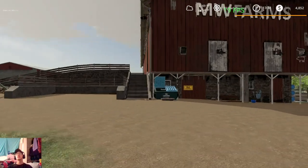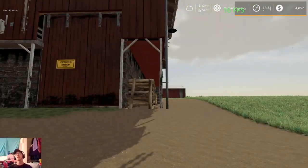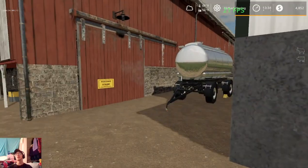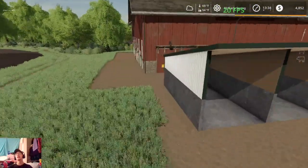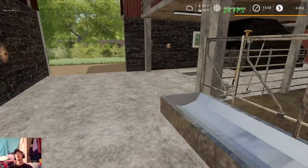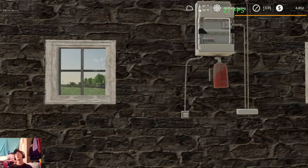One bad downside to this barn — as you can see right here, this is up in midair, so for us to get into our straw feed point it's impossible from this side. That means my commodity shed is kind of going to be in the way, but I may go ahead and sell it and rebuy it and just move it over a little bit so we can get in with the mixer wagon far enough to get up to the trigger, put in the straw, and then just back on out.